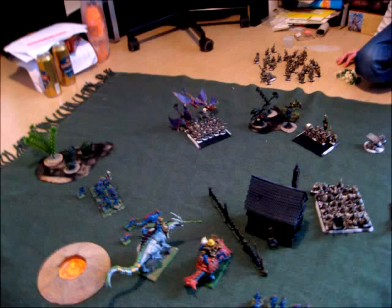On the other flank, a lot of things happened. My ripperdactyl had to charge his ironbreakers in the flank. I kill one or two of them, take a wound back, lose my frenzy, but we stick around and he reforms to face me. His hammers are running away. I get off a miscast on soul quench and kill not a lot of them, losing a wizard level in the process. My salamander breathes down a lot of them and they fail and run — which was probably good for him, otherwise he could have been in real danger.